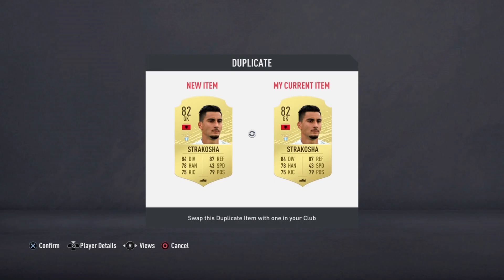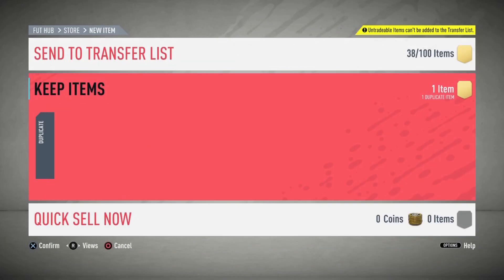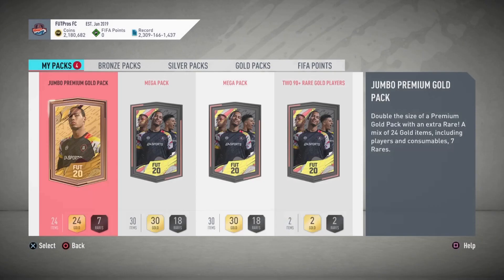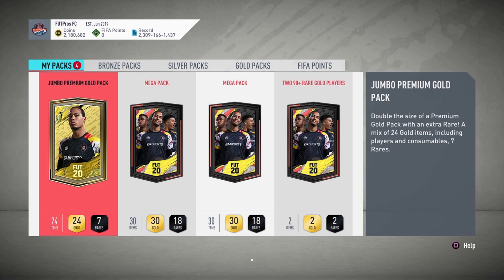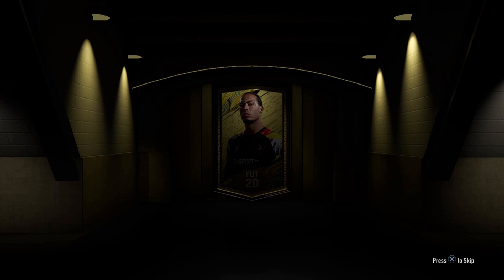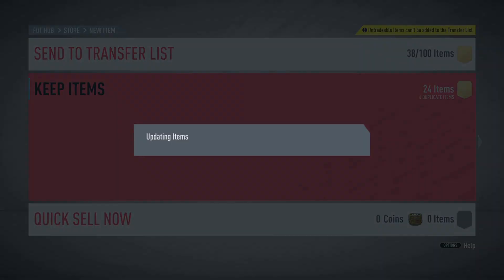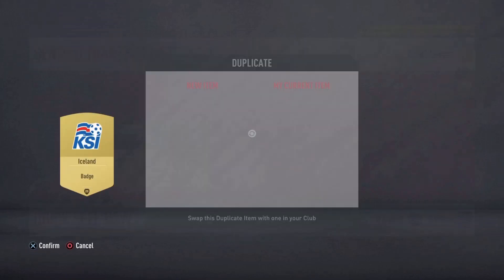I don't have anybody — oh wait, I have Sturridge and Hosta. We have an 82 rated tradable card. All these cards are so expensive right now — an 82 goes for like 5K. That's ridiculous. But we are getting closer and closer to the 90 plus player double upgrade pack and then lastly the 90 plus player pick which EA did release today. Let's skip that and now we are on to the mega packs.